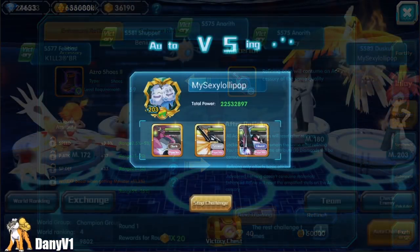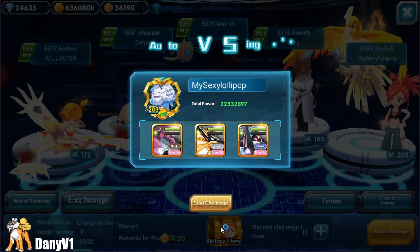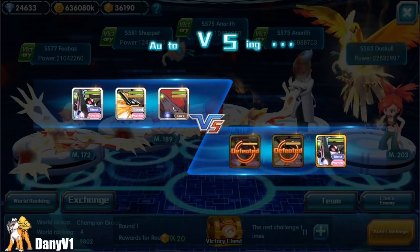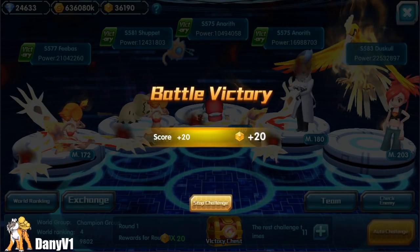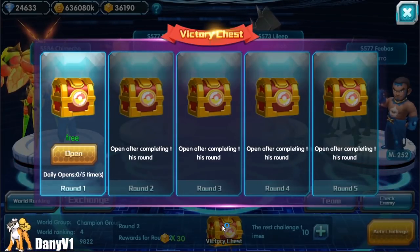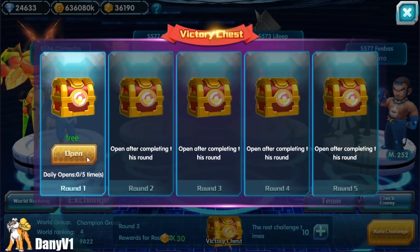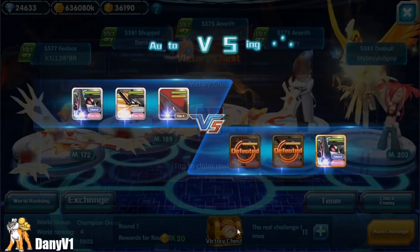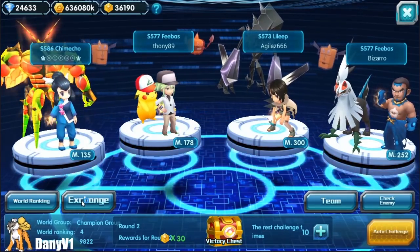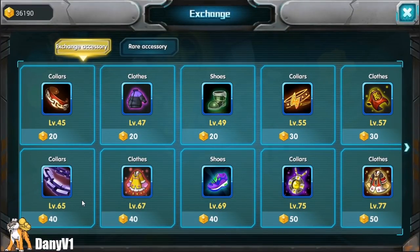Now that we got the basics out of the way, let's see how to get gear. There are two main places. In World Series, each floor you win gives you rewards, and in those rewards you can get lucky and drop some gear. Also, for each player you kill, you get points that you can spend in the World Series store to buy more gear.